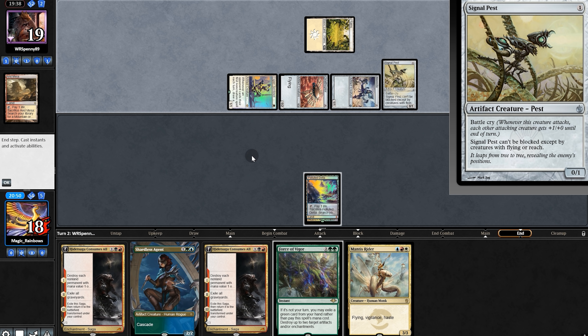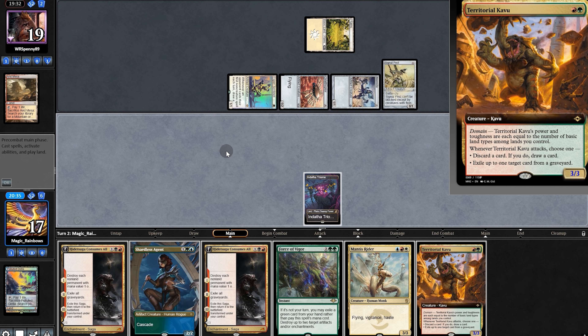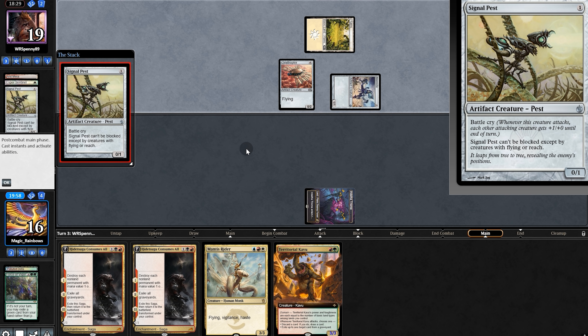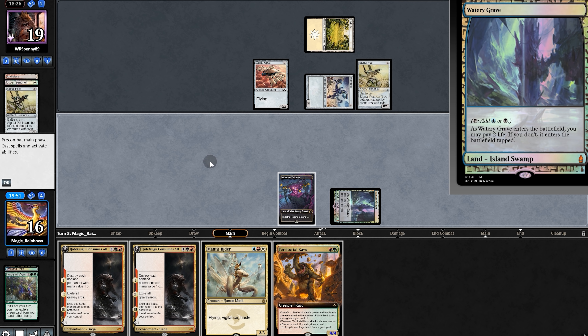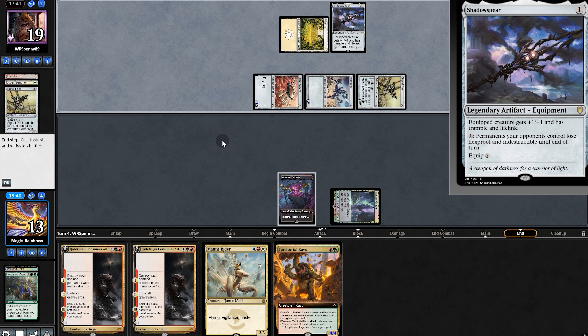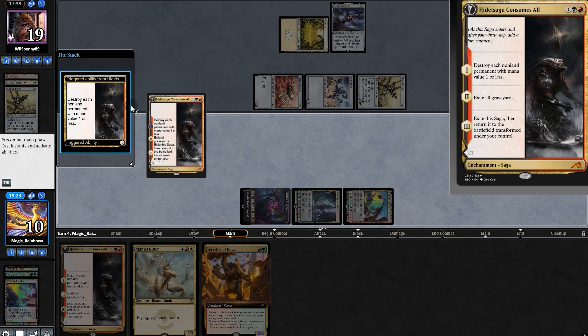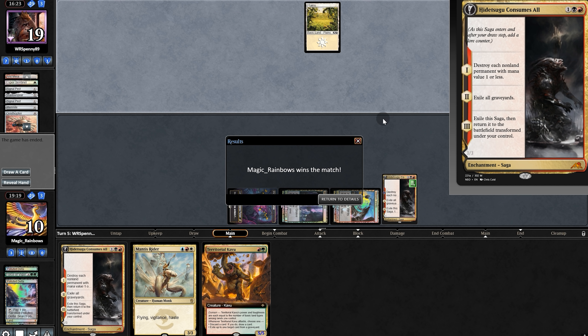Not a land. Opponent dumps — tickles for two. Getting kind of stinky. We need to buy some time. Opponent places a bot for one, plays another Signal Pest, and the land we'll take it, although we can't play Kabu. Opponent slings — plays Shadow Spear. And here comes Hidetsugu. There goes their board. Our opponent concedes.